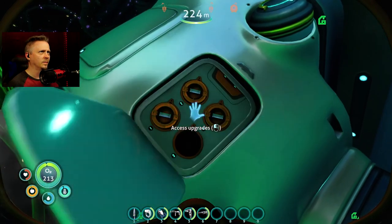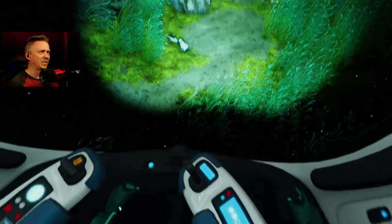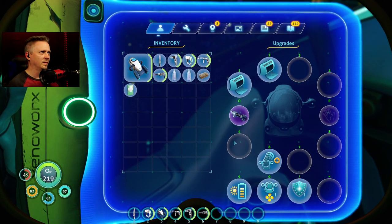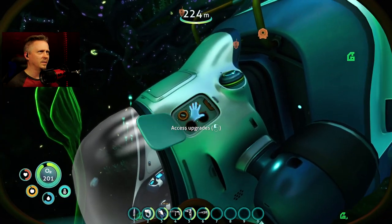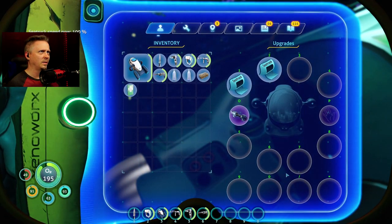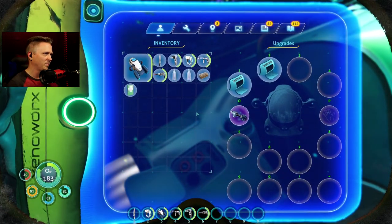I did this before I put the depth upgrades back — that did not work. My depth upgrade is gone. It still says I have it but I don't see it. Something is acting goofy again. I'm kind of afraid to leave it like this. I'm gonna have to reload my save again. Something with the toolbar extender and the slot extender — something's just not playing nice with these mods.